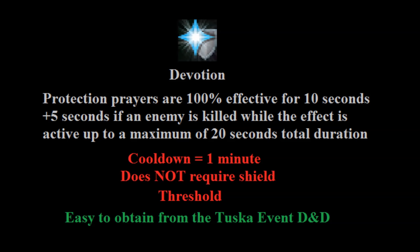Next we have Devotion, which is a really core part of any tanking rotation. This ability makes Protection Prayers 100% effective for 10 seconds, gaining an additional 5 seconds if an enemy is killed while active, up to a maximum of 20 seconds — though at a boss you should generally not expect the additional time. Some exceptions include killing spider minions at Araxor or Jellyfish at Yakimaru. The total cooldown is 1 minute and it doesn't require a shield, so you can use your offhand while active and be completely impervious to damage, assuming your target is only using one attack style. The only real downside is that you need to unlock it — originally from a world event, but now available as a rare drop in the God Wars Dungeon or from the Tuska event, which is still doable. There are also several other good abilities to unlock from that D&D.